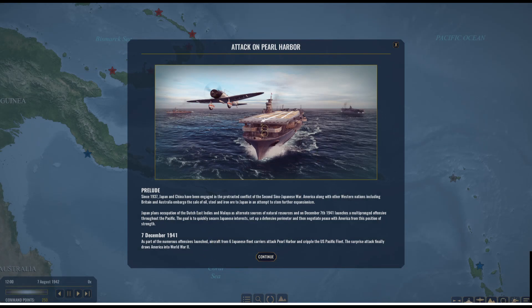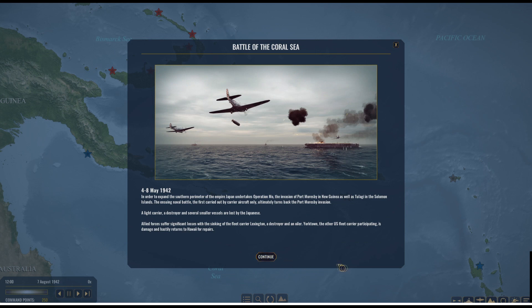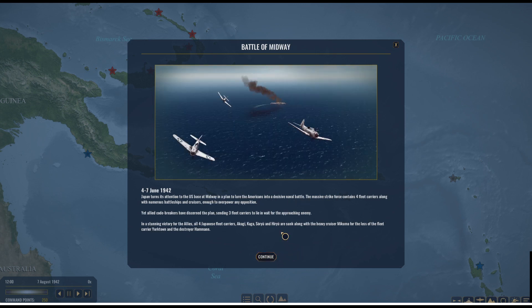This is very similar to Cold Waters in a sense — when you first go into the campaign you get a briefing card overview. This one talks about the prelude to World War II, the Japanese war in China, the eventual Allied sanctions against Japan, and the Japanese attack on Pearl Harbor. The next card talks about the expanding role of air power and the Battle of the Coral Sea in spring 1942, and then the following card jumps right into Midway.